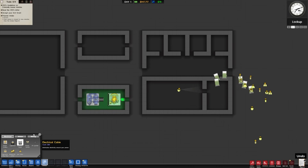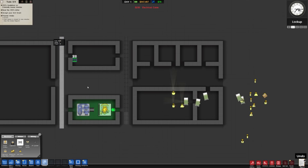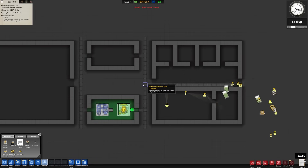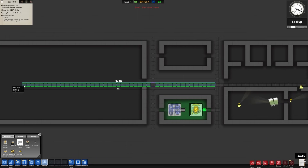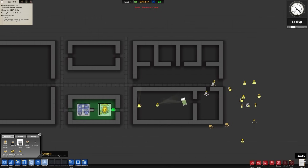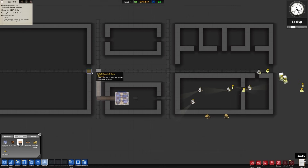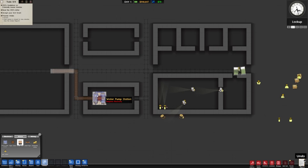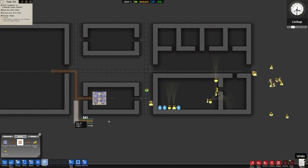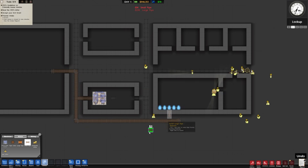We'll run our power kind of around like so — nice, easy access to stuff. Bring this in through here and all the way down here. Get this nicely hooked up. Then water pipes can be kind of the same deal, except I don't need to run them absolutely everywhere — just have pipes close enough for access. Can't build that underneath the power thing, so we'll just pop this in here and hook that up. Now that's taken care of — stuff for a holding cell.